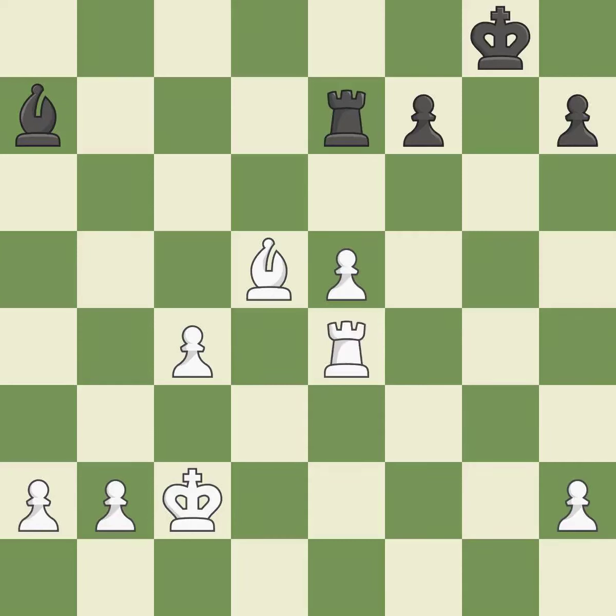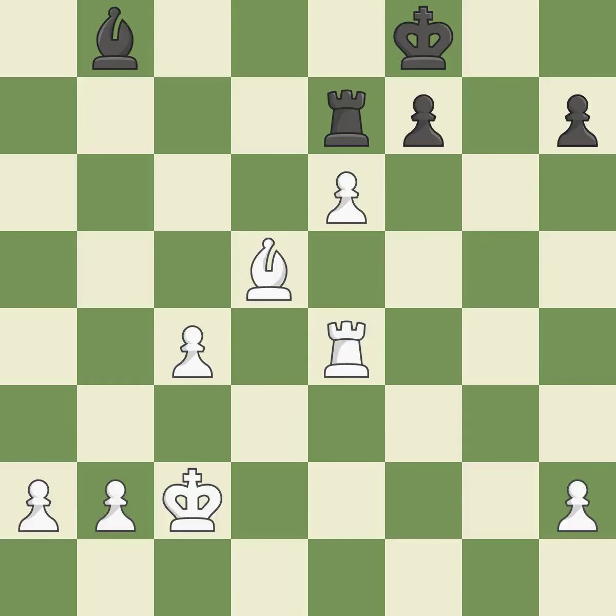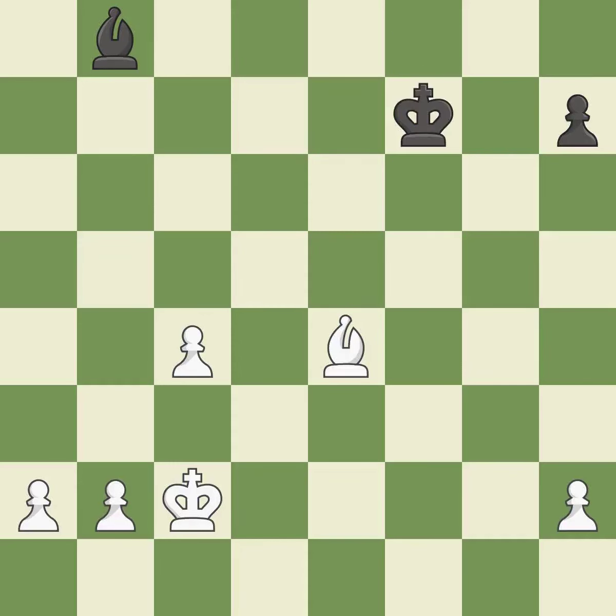This defends the attacked pawn. The pawn is now in a safe position. The pawn is now passed because it can no longer be opposed as it attempts to promote. Backs off. By moving it from the back rank, this activates the king in the endgame. This move puts the pawn on a safer square.